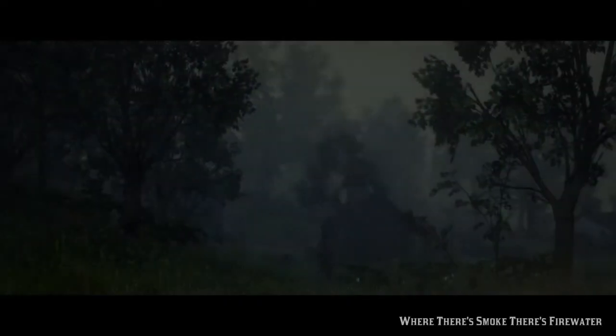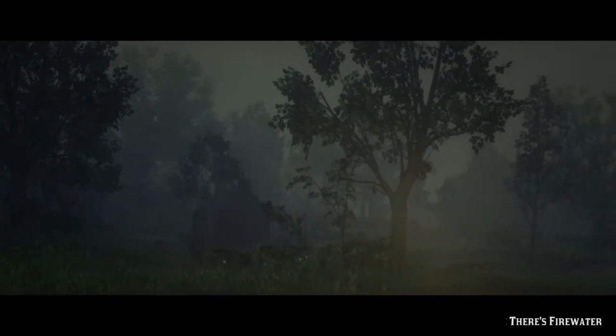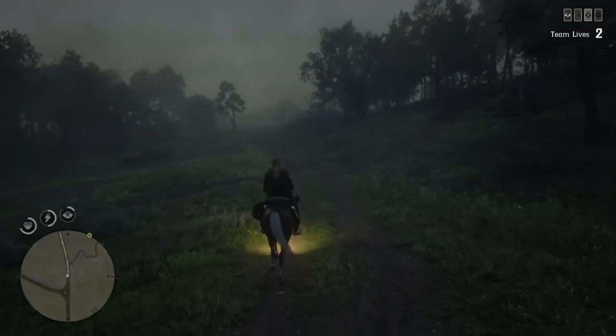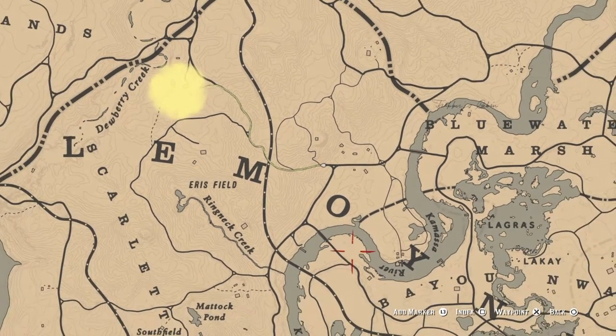You can then duplicate this card around ten times, go and sell it to Madame Nizar, then head back to the same location and repeat the steps. This card is located in Lemoyne, so you don't have to use the Annesburg method to get unlimited money and XP in Red Dead Online.